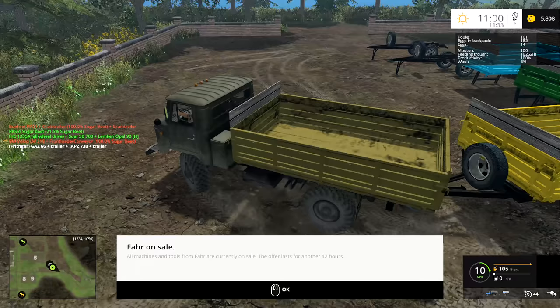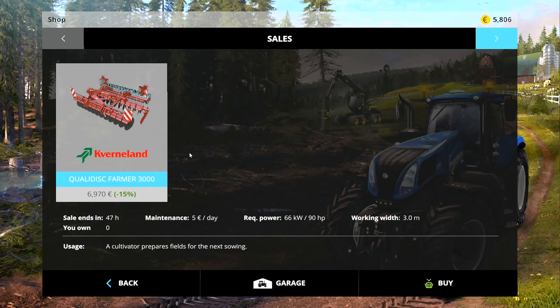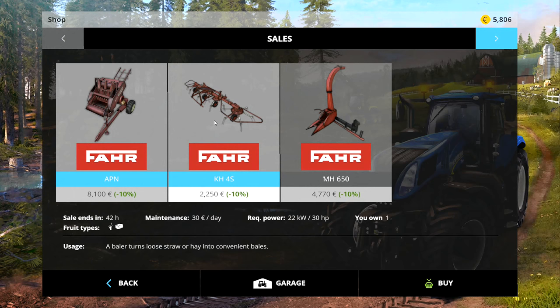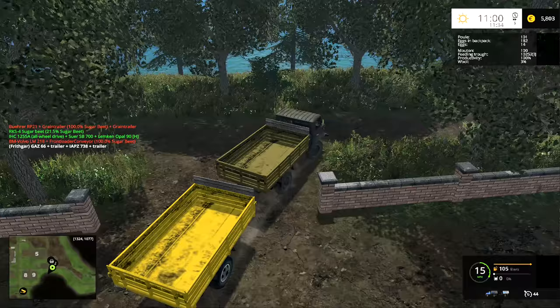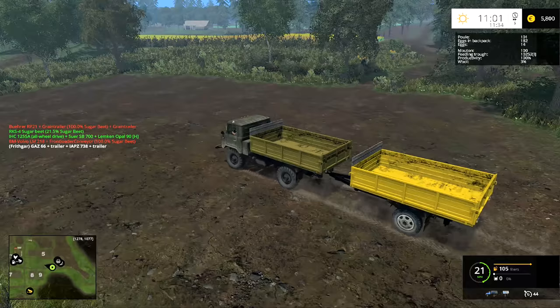All machines and tools from far are currently on sale - the offer lasts for another 42 hours. Is there anything we want to buy? Sales - let's go through and see. Right, the silage one - we're actually going to want one of those. We've already got a bailer. Right, I'm going to take this one out and then spend a bit of time getting the rest attached together. You've seen how they join up now, and I'll get back to you when I've got my little road train all ready to go.